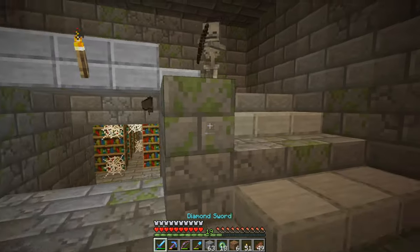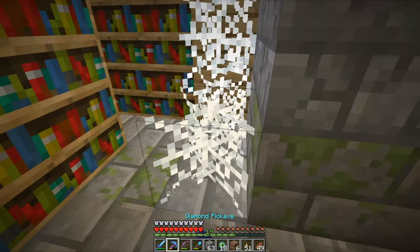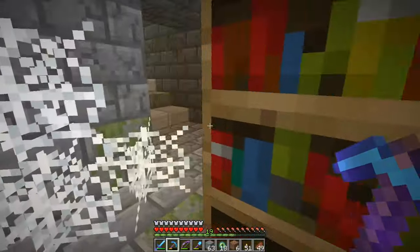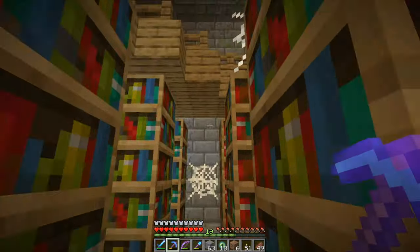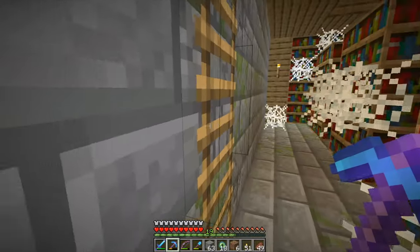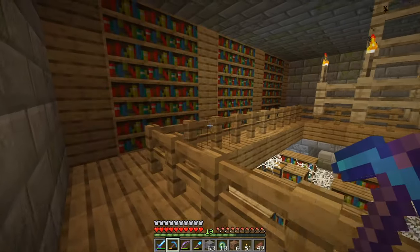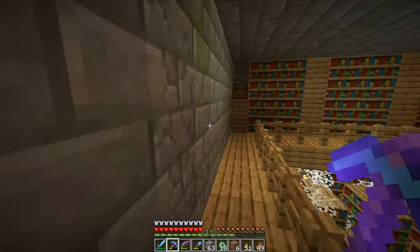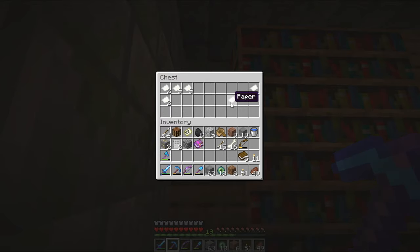And yes, this is what I was talking about — this is the library! In the library you can find some really interesting loot, like books, and if we're lucky maybe even a Mending book, which would be really useful for me. It's like a maze in here with cobwebs, and on top there should be a chest with loot — and yes there is! A Respiration book and some other books, so I'll definitely take these.